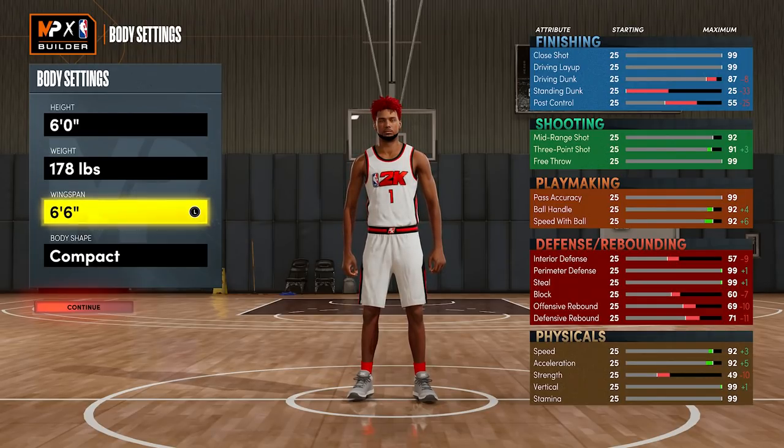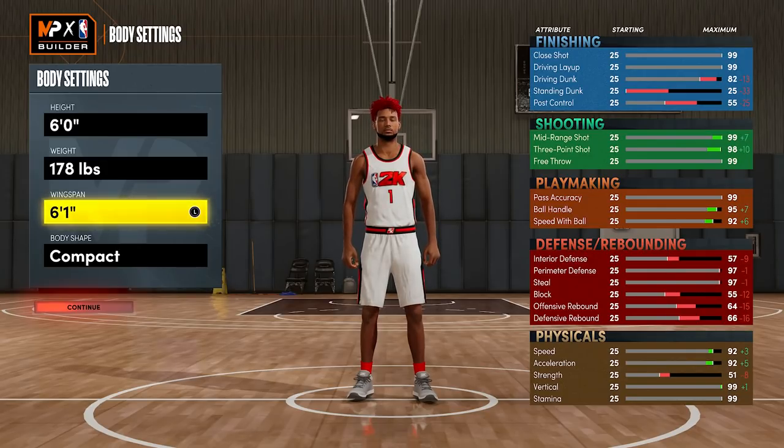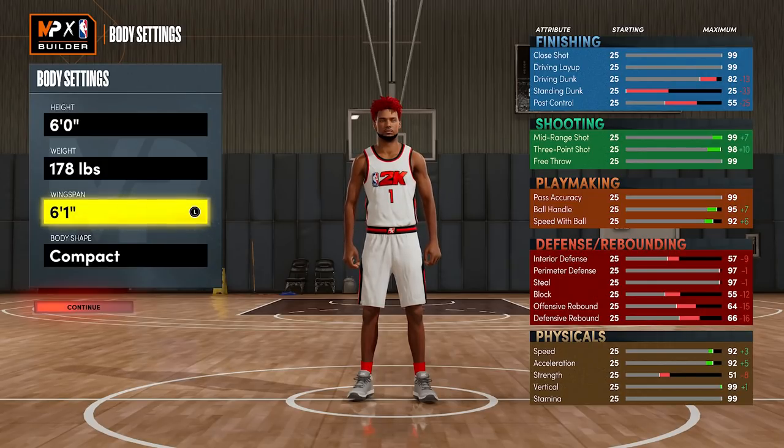For wingspan, if you go minimum you'll have a 99 three-pointer, but there's no plus four to finishing, shooting, playmaking, or defensive stats at minimum — it's only plus four to physicals. Our three-pointer is already good enough, so if we go up to 6'1 wingspan, our ball handle and three-pointer are still good, our defensive stats go up a little bit, speed doesn't change, and driving dunk goes up as well. So go 6'1 wingspan no matter what.